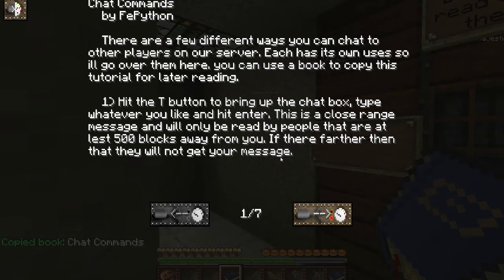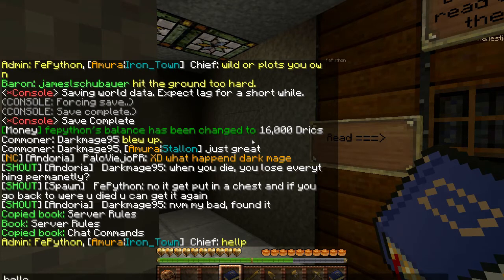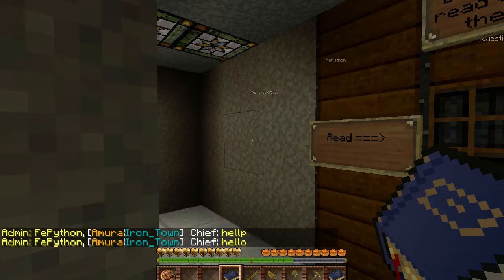First off, when you say something in chat by hitting the T key, only people who are about 50 blocks away from you and in the same world you're in will read that. So if I'm in a different world - like I'm in Andoria and you're in Baldrick - I won't see your message. To get my attention, you can use slash N followed by your message, which is nation chat. You can use slash shout, but only use this if you need help - like saying 'help' or 'bug' - or to welcome someone who just logged on. Don't spam the shout.